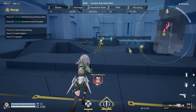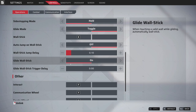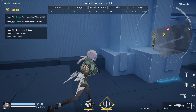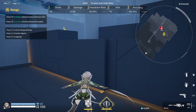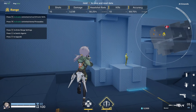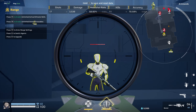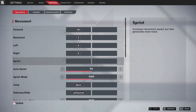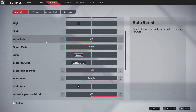Also turn the glide wall stick off — it's related to the same issue of accidentally sticking on walls. You want to have control over everything; you need to hit a key to stick on the wall intentionally. It'll take some muscle memory, but in games like Stranova where movement dictates gunfights, you want full manual control — no toggling, no auto. The only auto setting I'd recommend keeping is auto sprint, but even that is personal preference.